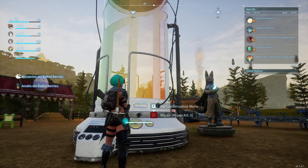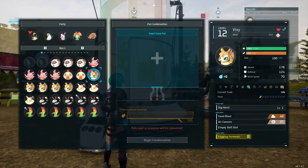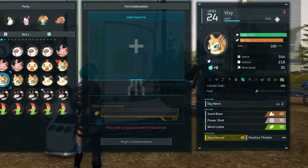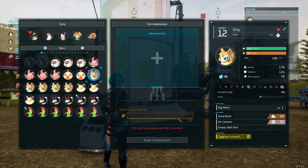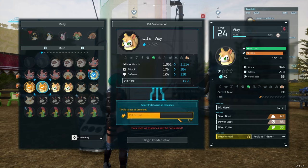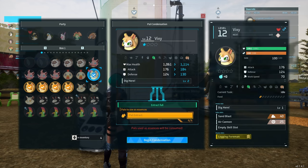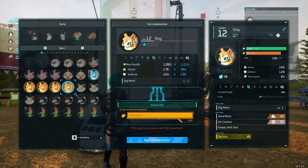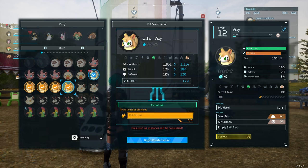How to use the condensation menu - there are two ways to do it. The first way: press F and click somebody. If you look at the top right, it gives you the passives - serious, nimble, muscle head, positive thinker. If I want to enhance one of them, I can choose right away which one to enhance and which one to sacrifice. The blue one is the one you enhance, the orange one is the one you sacrifice.